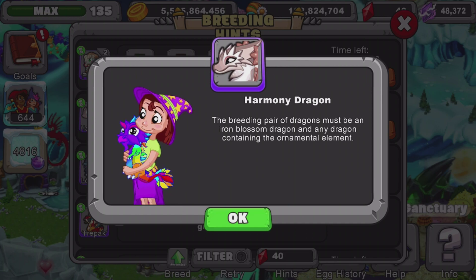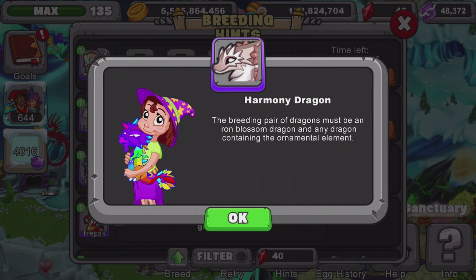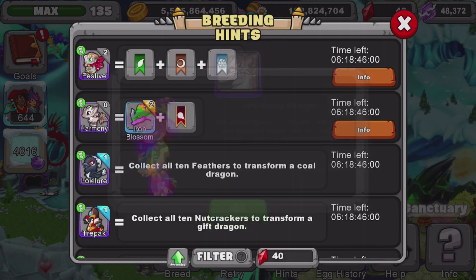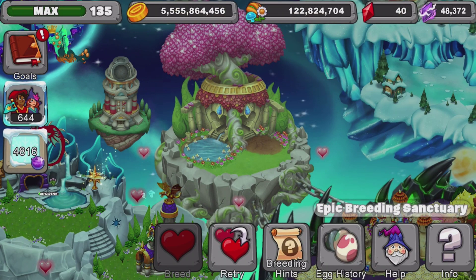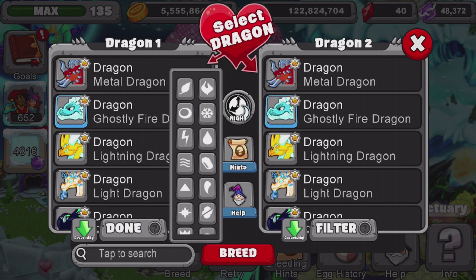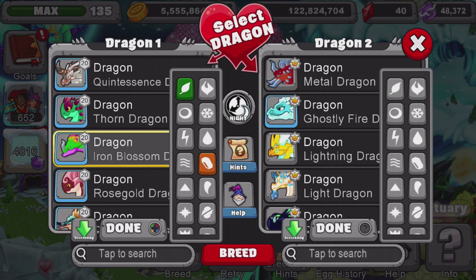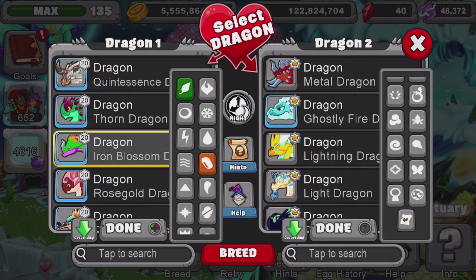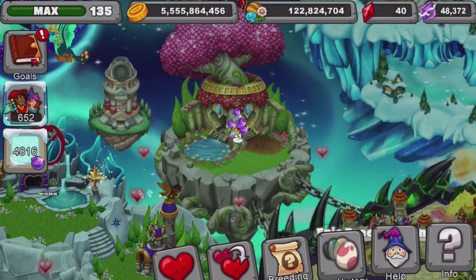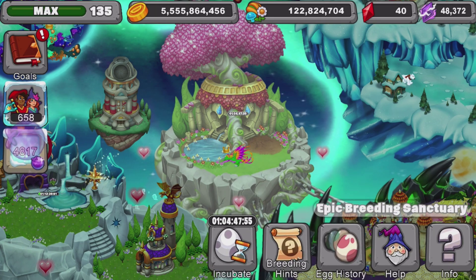Okay boys and girls. Now that I've taught you how to breed this dragon, don't forget to use iron blossom and any ornamental dragon, or the ornamental dragon itself. I won't be able to get this dragon with you today, but I will start trying to breed this week so that as soon as I do breed it, I can show you guys in the video. So let me get started — placing our iron blossom dragon and the ornamental dragon in. Don't forget, the breeding time is one day, six hours.